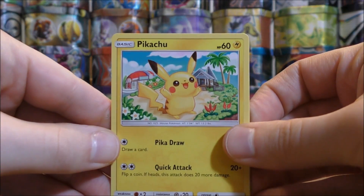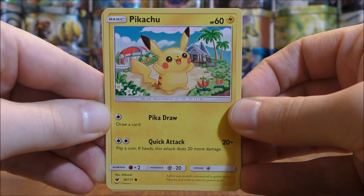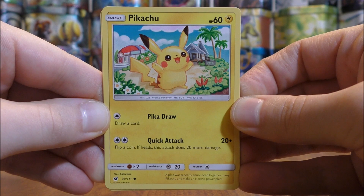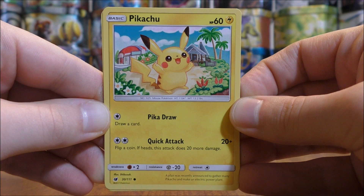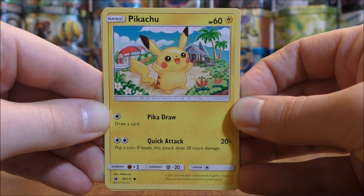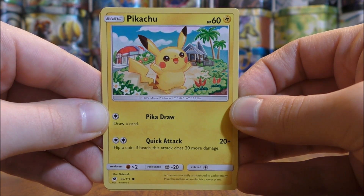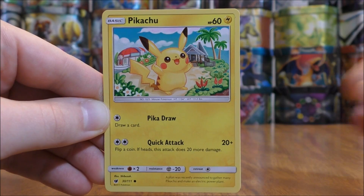Next is a 3-2 line of Pikachu and Alolan Raichu. Pikachu has 60 HP and two moves both requiring colorless energy, which is helpful. Pikadraw lets you draw a card, and Quick Attack does 20 damage — plus 20 more on heads — so potentially 40 for one double colorless. I like its ability to draw a card each turn, making it a solid starter Pokemon. Personally, in my own deck I use Zoroark GX: discard one card to draw two. But Pikachu is not a bad starter here either.